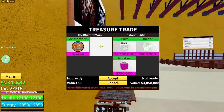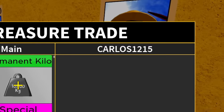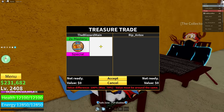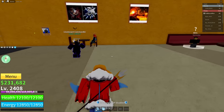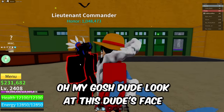People are trading away their Paw Fruit — I'm keeping mine. We got Carlos right here — he already has x2 Mastery. How many people this episode have already had x2 Mastery? We got Rip Antox the collector — Gravity, Quake, Rubber, and Light. Not nearly enough. My guy won a game pass but he already has the game pass — he has x2 Mastery. Look at this dude's face!